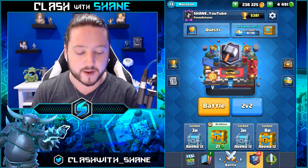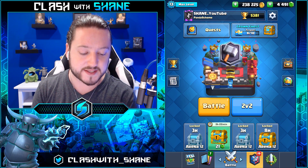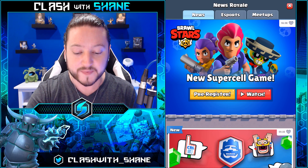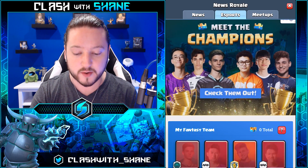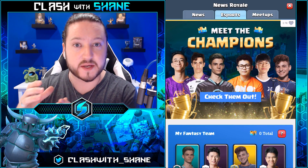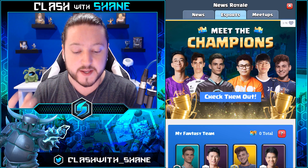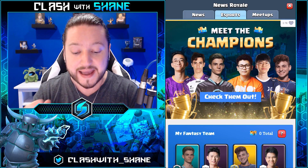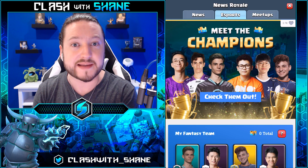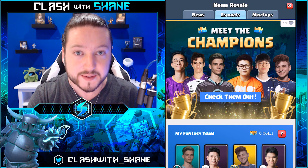So in Clash Royale guys, on the main screen right here, click on the News Royale tab — this little globe icon on the right hand side. Tap that and then go to the esports tab at the top of the screen. Where it says 'meet the champions' for me, you'll have a different screen that says something like 'Fantasy Royale.' Go ahead, click that, and go through all of the steps of setting up your four-player Fantasy Royale team. After you are done, you are automatically entered and within one or two days you'll receive the new emotes for free.